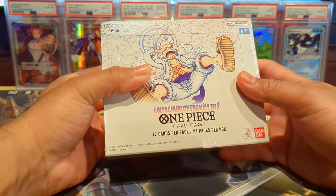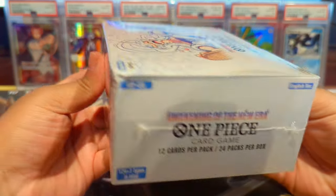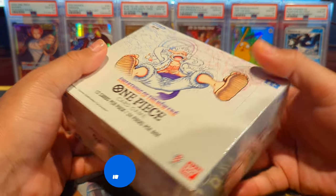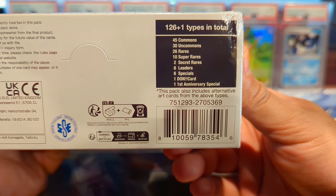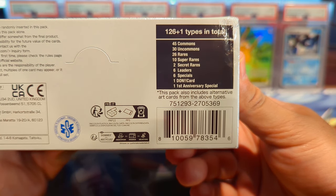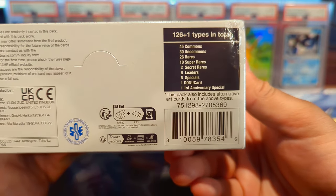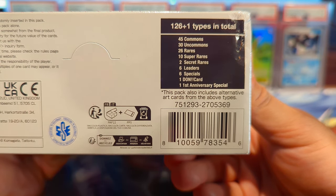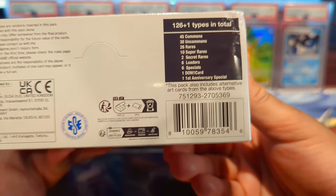Welcome back to the channel, it's your boy Open Mango and today we're going to be opening a booster box of Awakening of the New Era from the One Piece card game. Be sure to like, subscribe, comment, turn the notification bells on so you know when my videos go live and share the video with someone you think might enjoy these openings. This set has 126 different card types in total, plus that one — which may be the first anniversary special rare. It has 45 commons, 30 uncommons, 26 rares, 10 super rares, two secret rares, six leader rares, six specials, one Dawn card, and that anniversary special card.